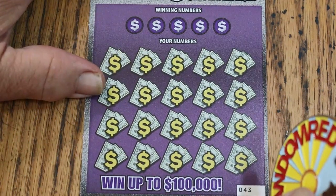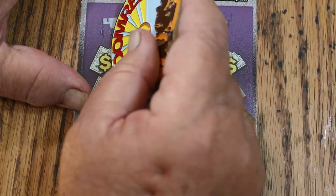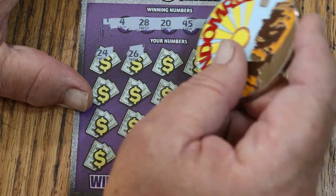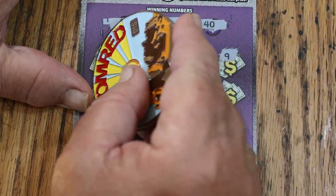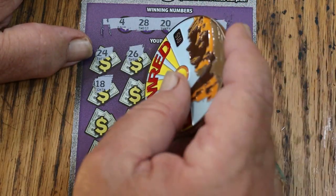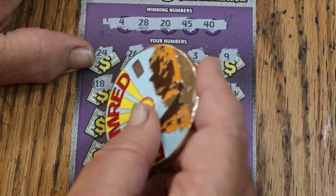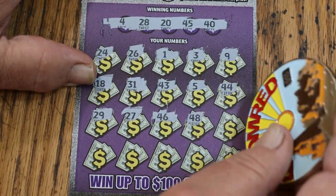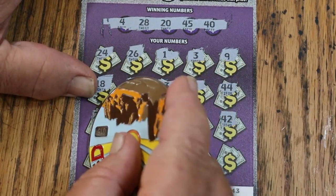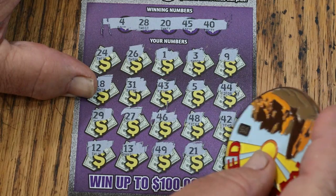Let's see what ticket 43 has, if anything. Winning numbers: 4, 28, 20, 45, and 40. My numbers: 24, 26, 1, 3, 9, 18, 24, 27, 46, 48, 42, 12, 13, 49, 24, 29, 21, and 23. That's two down — no good.